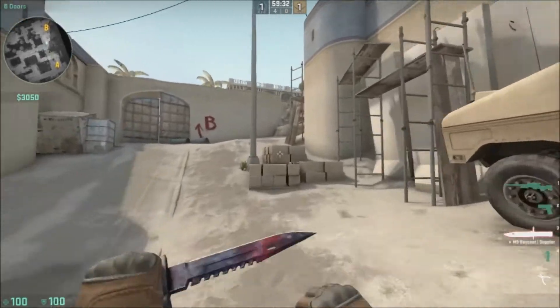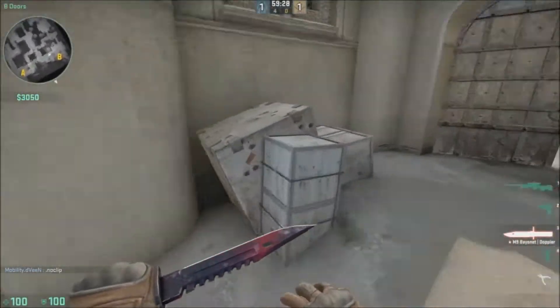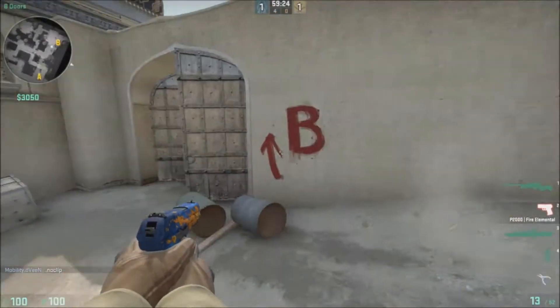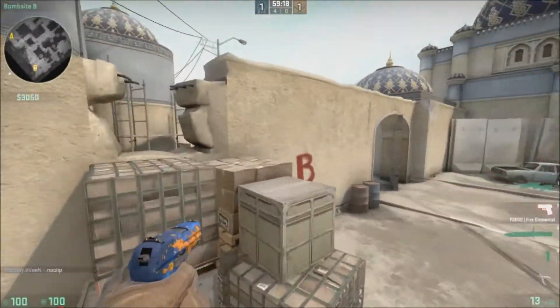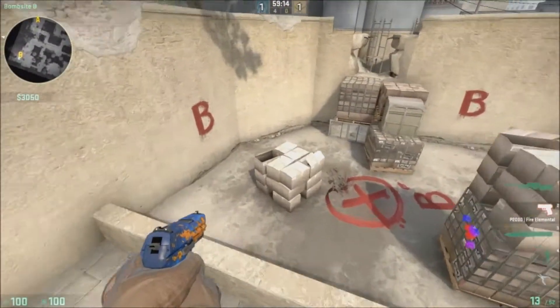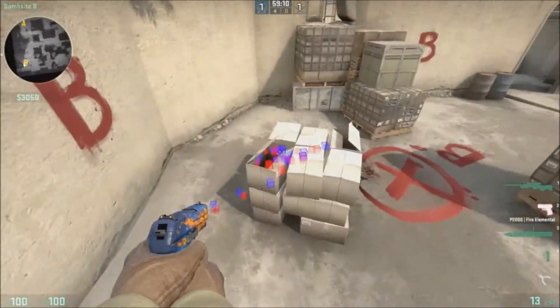And then coming over here, we have the outside BDoors, and then Window right here. BDoors obviously. And then coming in here, this would be Under Window. And then this right here is Double Stack. And this is just like Back Sight — right about here, like Back Sight Box.